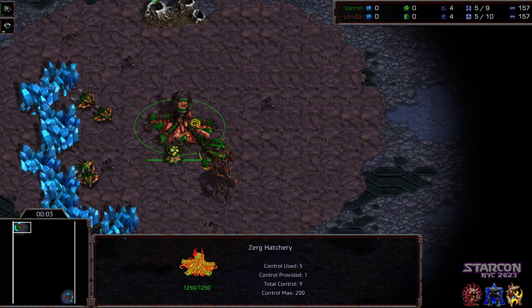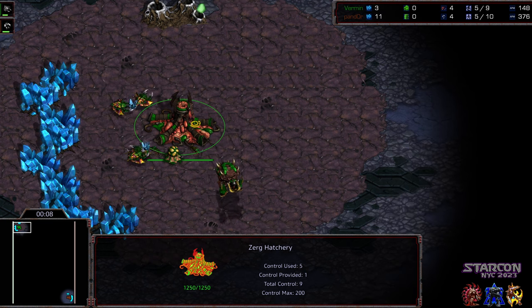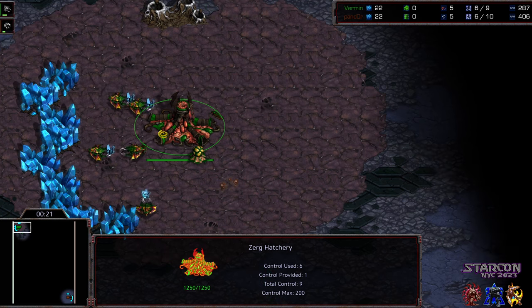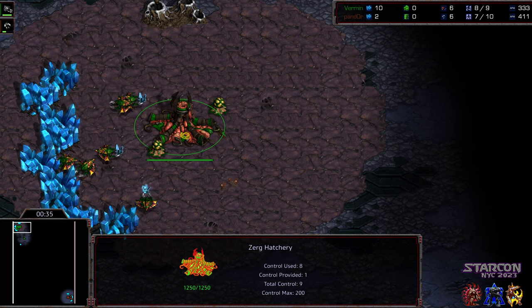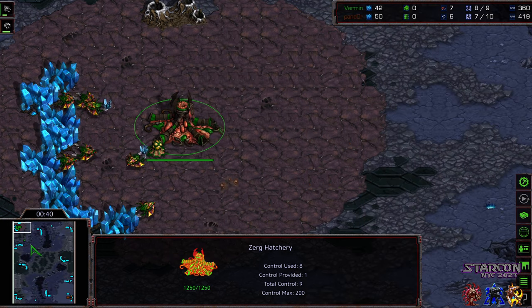Welcome back to another commentary by Diggity - this is Vermin versus Pandora, game two on Neo Dark Origin. In game one, Vermin looked strong at various points, going for what initially appeared to be a crazy Zerg style, but didn't quite fill in the drone count and the mutalisks weren't sufficient to stop Pandora from breaching top right once the irradiate came online. That strategy works best when you can delay science vessels for a long time with a really strong mutalisk harass.